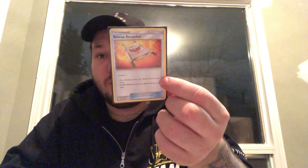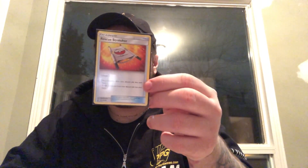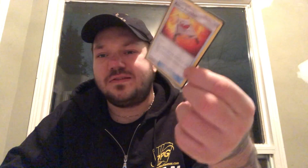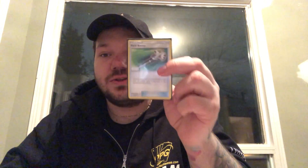Rescue Stretcher — we want to get some Pokemon back. I might change this for a Super Rod going forward, but right now it's good just to get back an Octillery or a Lycanroc. And one Field Blower. We don't have a crazy amount of abilities to worry about, and Garbodor isn't really played at this moment, so this might change to two.